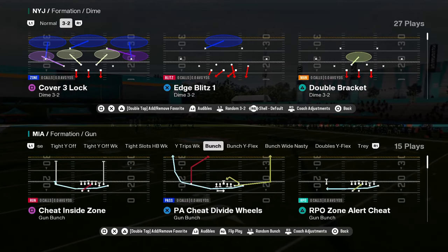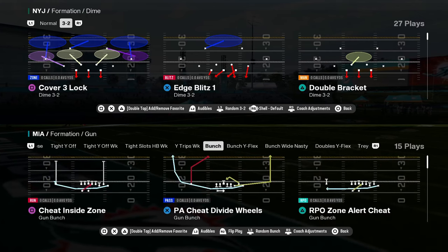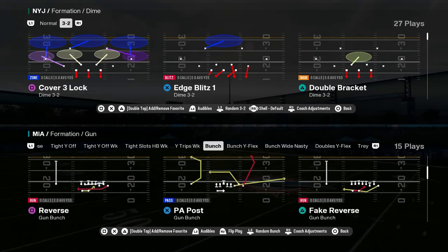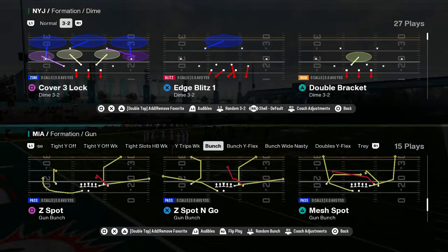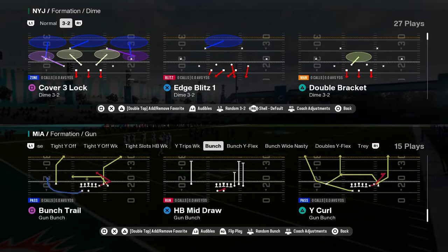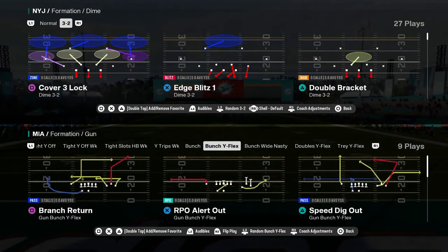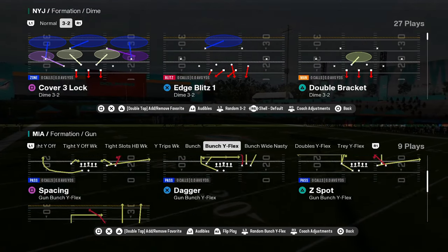It also has some unique stuff out of bunch. It has a bunch with cheap motion and a nice post on the left side. You have regular verticals, mesh spot, Z spot and go, Y curl, bunch trail — this is a solid bunch this year. And then bunch Y flex — you have an RPO, speed dig, and branch return. This bunch Y flex is pretty good too.